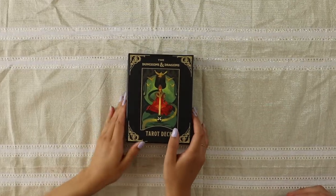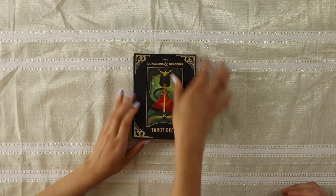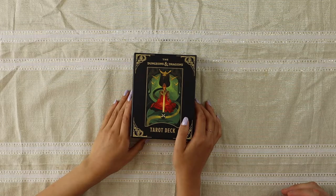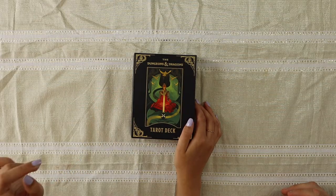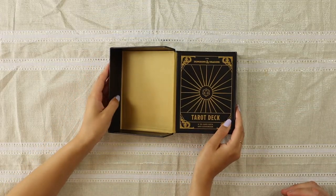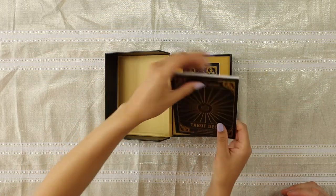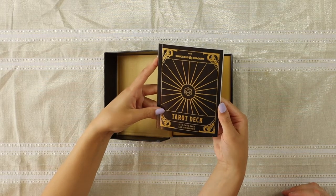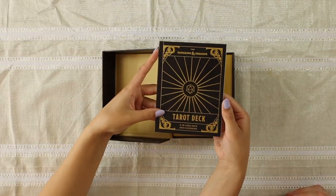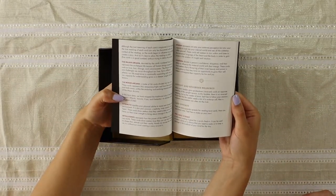I do not know much about Dungeons and Dragons, but Ian does because he's played the game with his friends before. That is why he is here, whereas I have a little bit more of the tarot expertise. So we thought we'd bring the two worlds together to give you guys a really good overview of the deck. When you first get the deck, it looks like this. It does have a very thin layer of plastic on it, but we were really excited and dug into it ahead of time. This is what the book looks like. It's very nice, very sturdy.